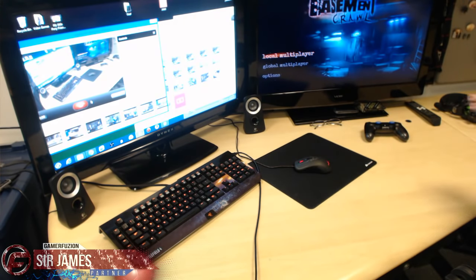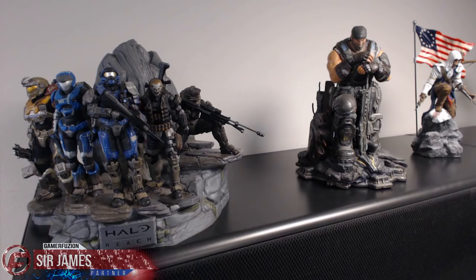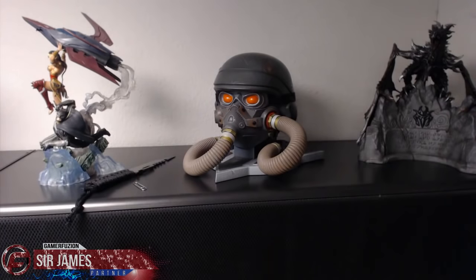Above my desk I have all my collector's edition statues. On the very top of the two black cabinets are statues from various collector's editions: Halo Reach, Gears of War 3, and Assassin's Creed 3 on one side. On the other black cabinet we have the statue from Injustice: Gods Among Us, Killzone 3, and of course Skyrim.